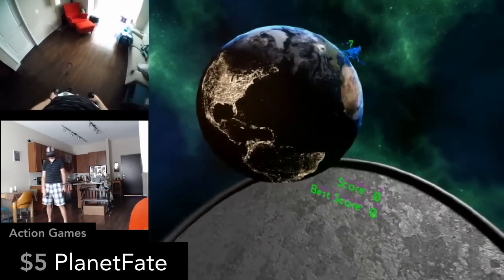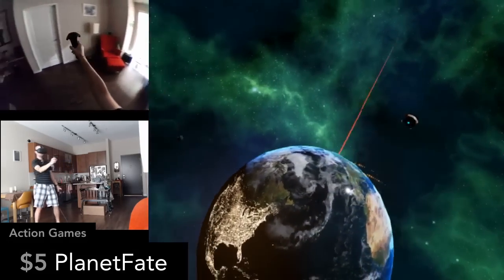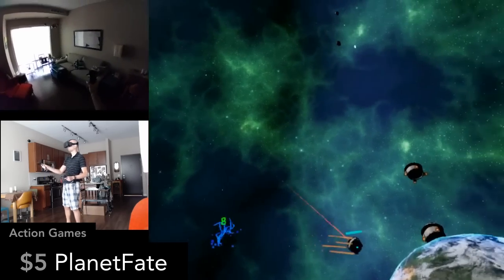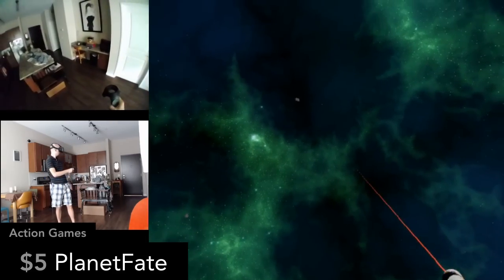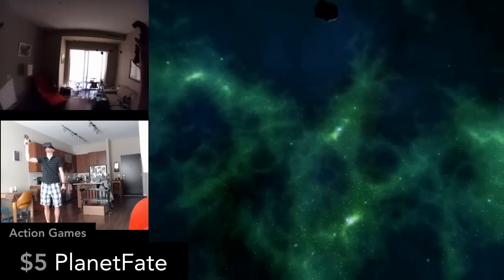In Planet Fate, you're standing on a platform in space keeping the Earth safe by placing gun and laser turrets to take out asteroids. Like the previously mentioned A10, you need to be keenly aware of everything going on around you or you'll get surprised. This is a fun little defense game.